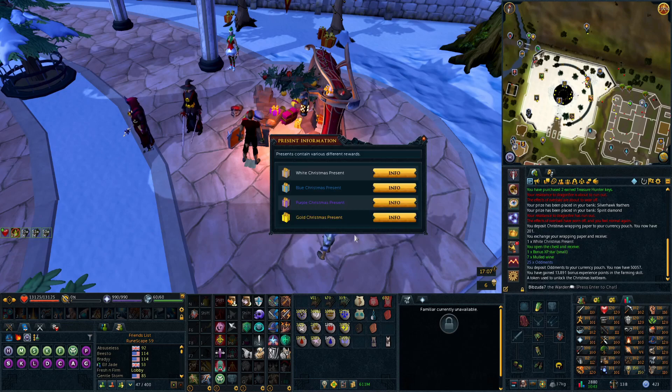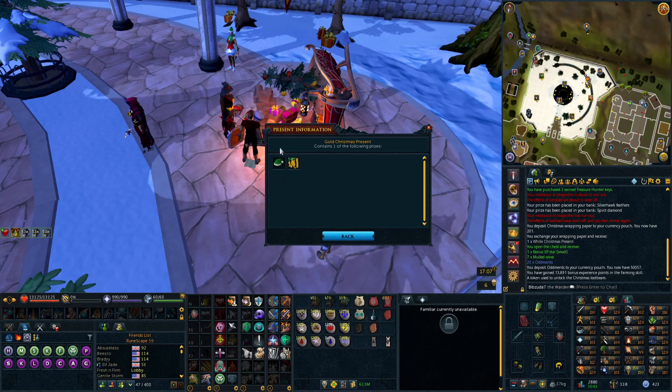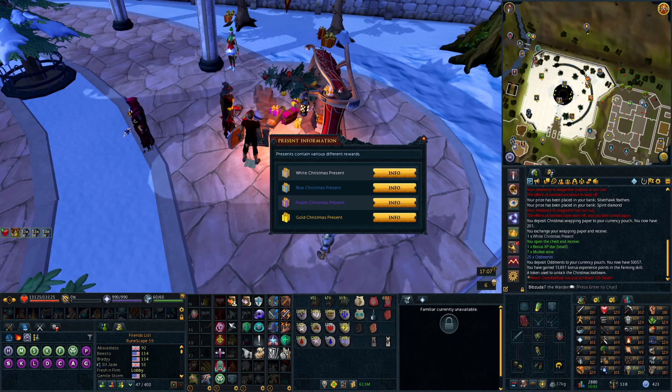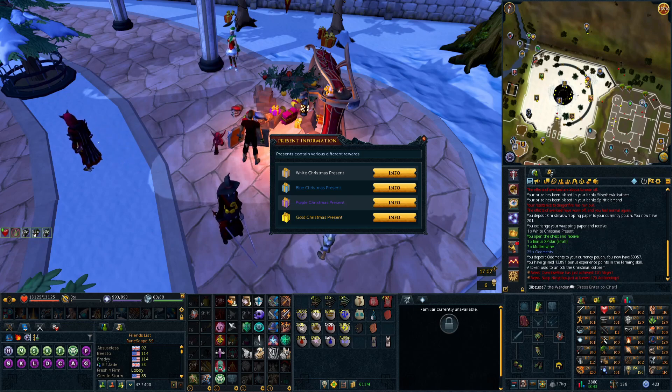The gold present only gives either 50 mil or the green Santa, so it's extremely rare. I know it's really rare because I haven't even seen anyone post on Reddit of them getting a green Santa yet, and it's been out for about six hours. Don't feel too bad if you don't get it, because they've said they can bring it back in future Christmas events.